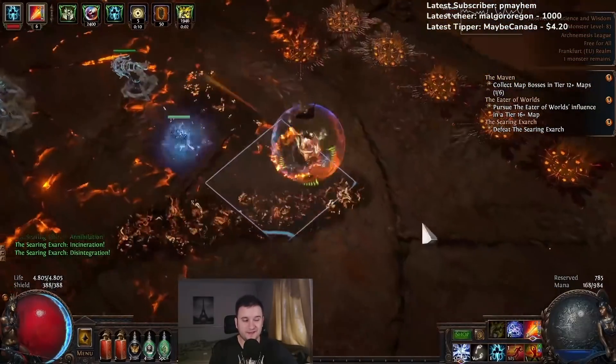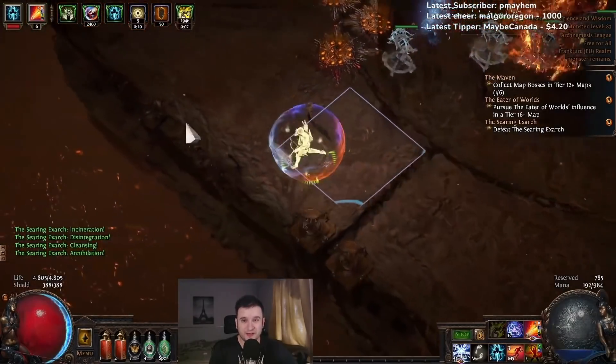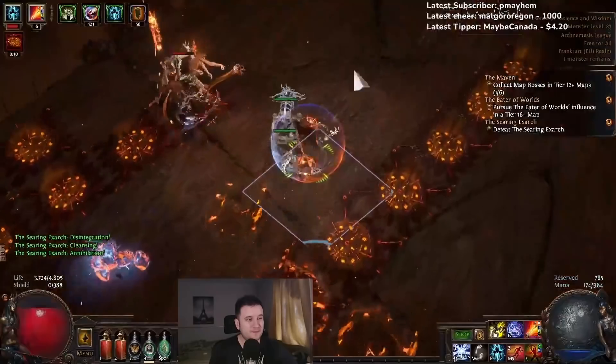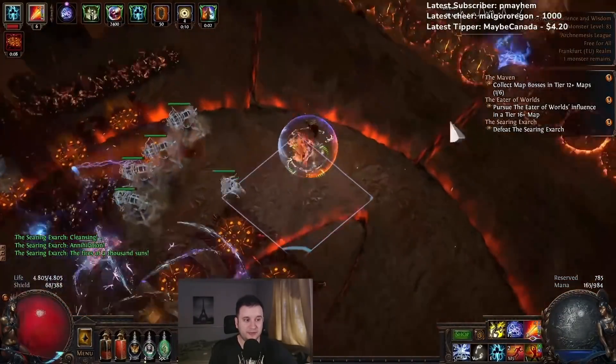I already kind of guessed that a build like this, which could just stand behind ballistas and not do anything, would be extremely good against the new bosses, but I couldn't even imagine how good they would be. We basically completely infantilized them — they were a complete joke.